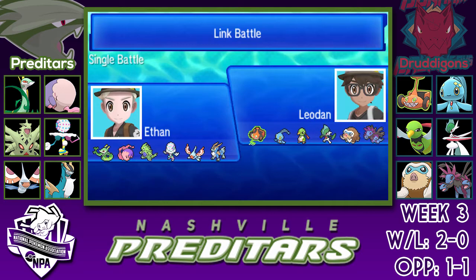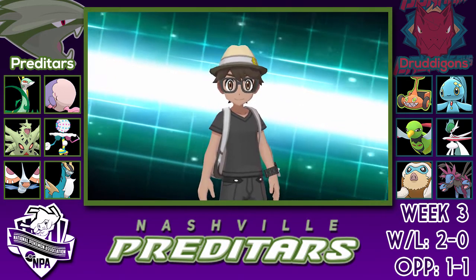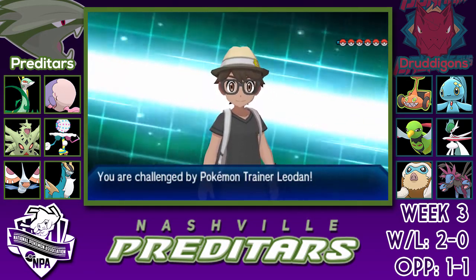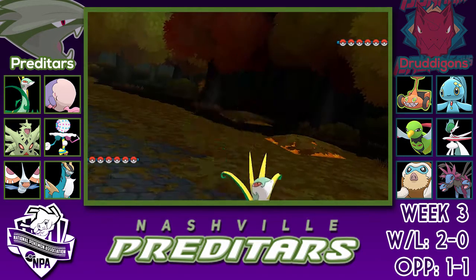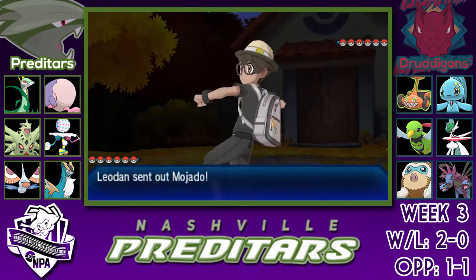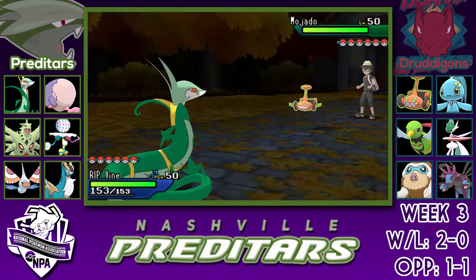When I saw this matchup, I knew it was pretty straightforward what I needed to do, because this looked like the team I prepared for. I'm going to lead off with the Superior and he's going to lead off with the Rotom. I actually make a dumb play here — turn one I should have just switched into Blacephalon or something, as I'm going to go for the Leaf Storm.